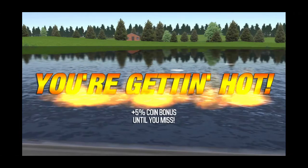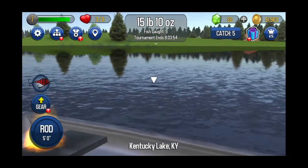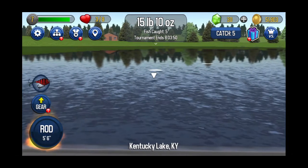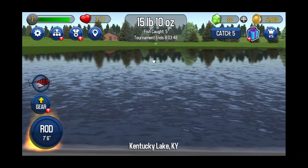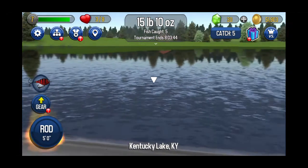We're gaining coins. You're getting hot — 5% bonus. Find another one, there's one right there. Hit that rod until it turns yellow. It went too far. Hello fish, come on. There's one — get that rod until it turns yellow, now cast it.